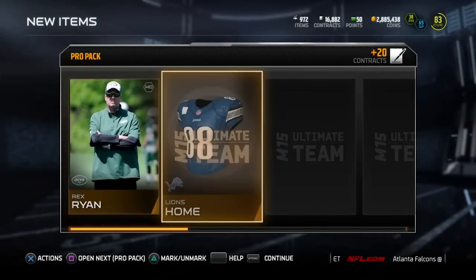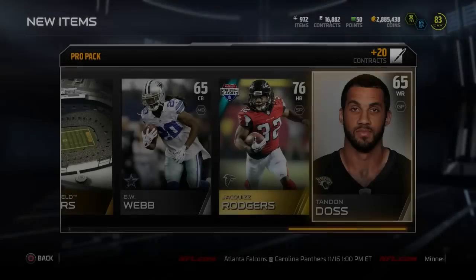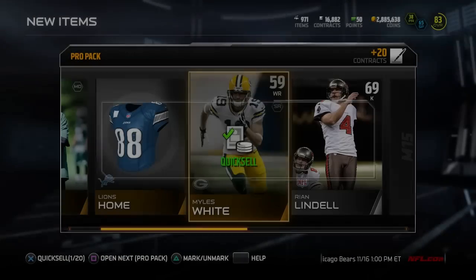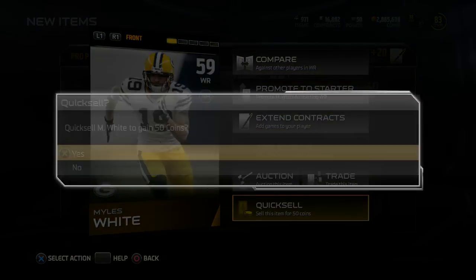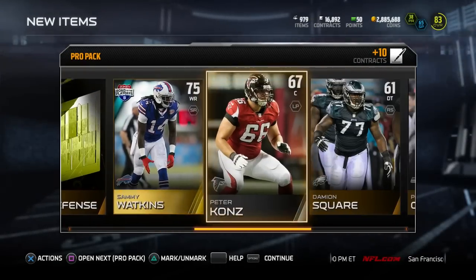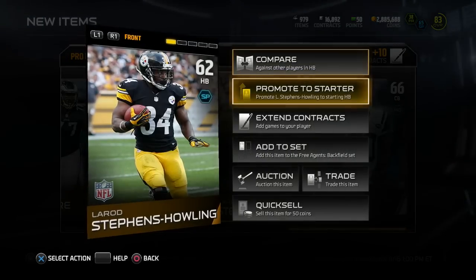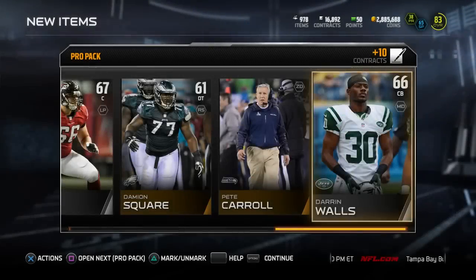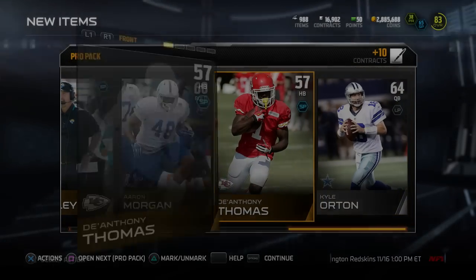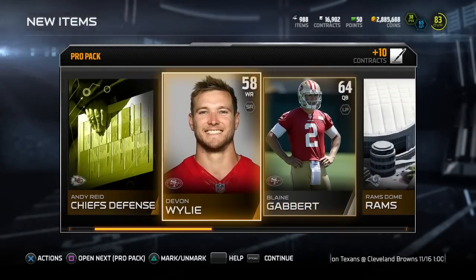Rex Ryan, Lions home uniform, Justin Brown, B.W. Webb, Jaquiz Rogers Road to the Playoffs, and Tandon Doss. Nothing in this pack. I should name the video 'Looking for Aaron Rodgers — nothing in these packs.' Tony Clemens — and what did we get here? Sammy Watkins Road to the Playoffs. I like going fast so you see the card flash, and if it's red or green you creep back slowly — but then you see it's someone garbage and you're kind of pissed. Sammy Watkins, another gold card right off the bat. No mystery tickets, no certificates of authenticity, no collectibles — this pack is just like a 49ers pack.